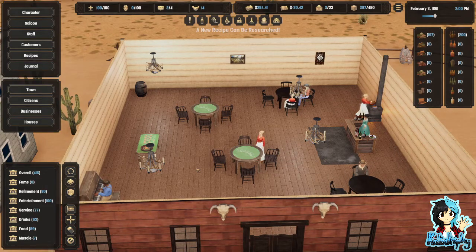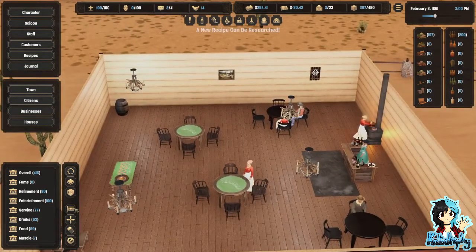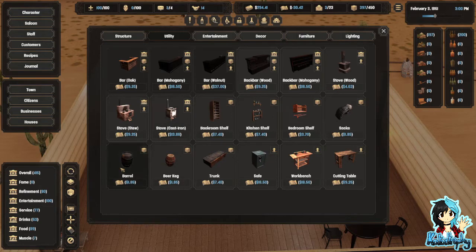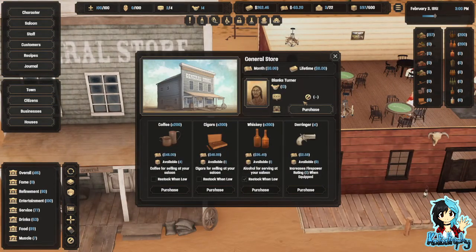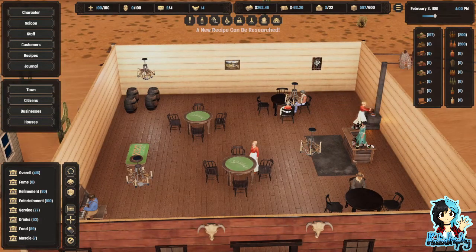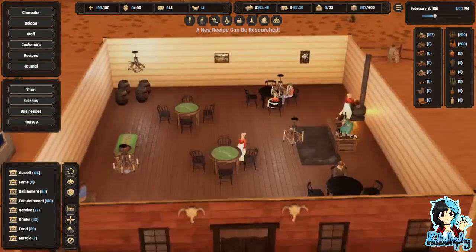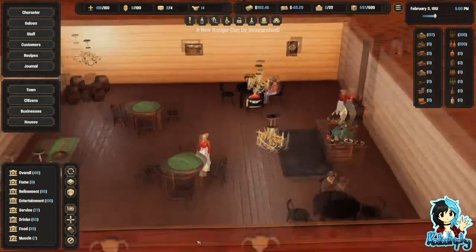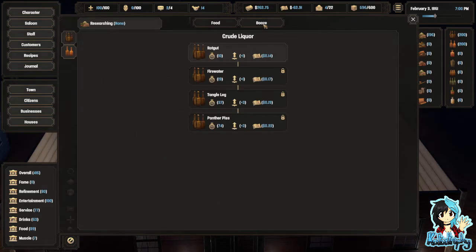Barkeep, can I get a whiskey, please? Wait, hold on. I can't purchase whiskey. Not enough — oh, storage. Hang on. How do I — oh right, storage. That's a thing I forgot about. There we go. You can have your whiskey, good sir. How do you serve whiskey to people? Are you going to do it automatically? What's your name? Beverly. Are you gonna serve him his whiskey? Oh wait, hold on. I've messed up — doesn't mean I can serve whiskey or not.